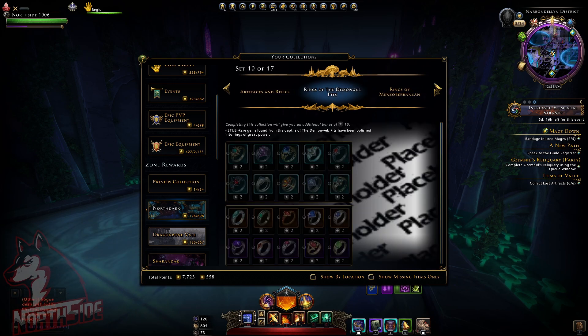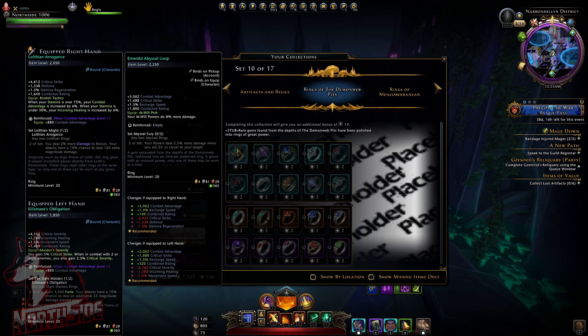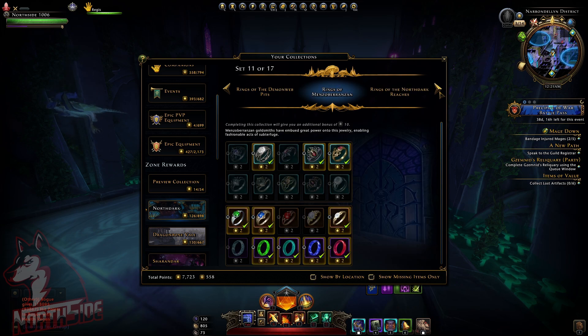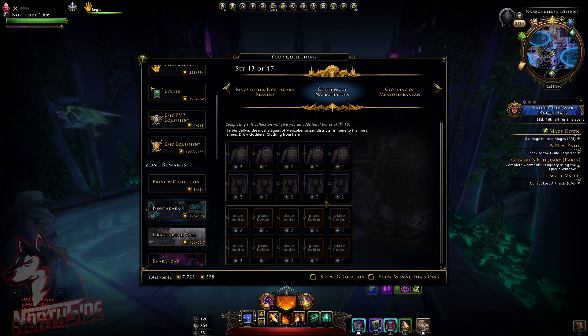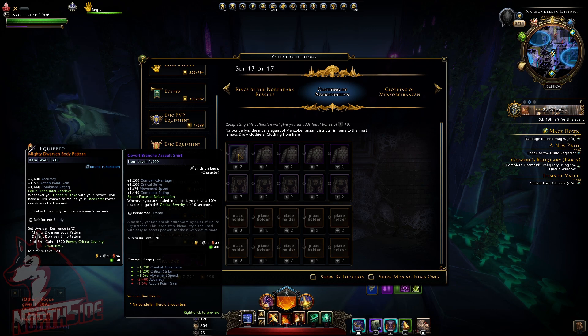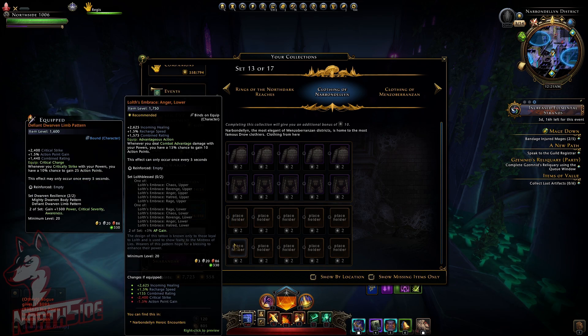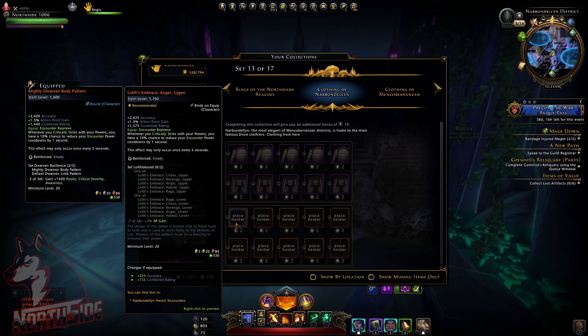We also have new pants and shirts, plus some new rings. These are the new rings — actually, the Abyssal Loop — 2250 item level with combat advantage. So we got a set of new rings, the rings of Demon Web Pits. We also have new pants and shirts that can be obtained from Heroic Encounters, and also a legendary version — Anger Upper and Anger Lower. When you cover your critical strike, your powers have a 10% chance to reduce your counter cooldowns by one second.